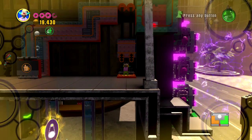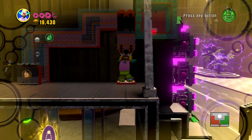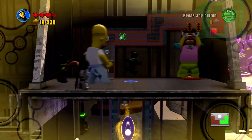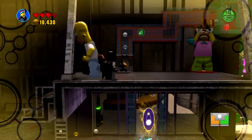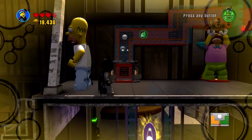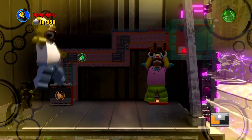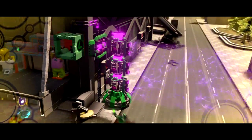Same thing — moving back over here. One more time we need to switch a character over to miniature size, and this time it's going to be Wildstyle. Now that we've placed all the pieces where they belong, she's going to be able to push the button and once again disable the force field.